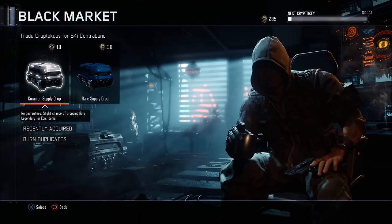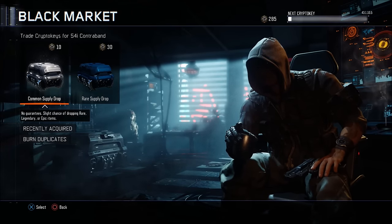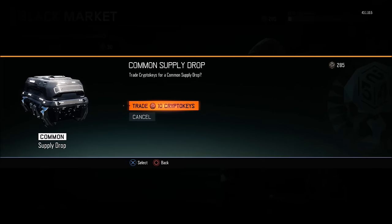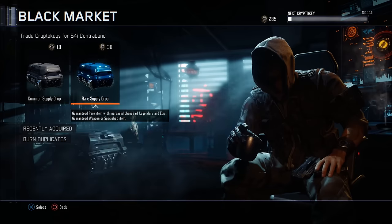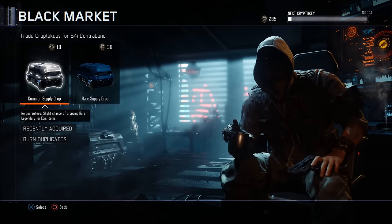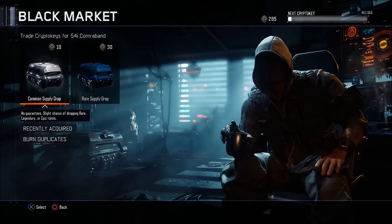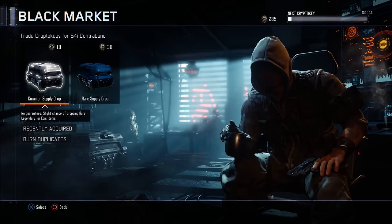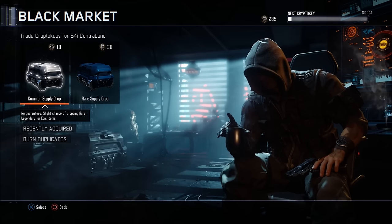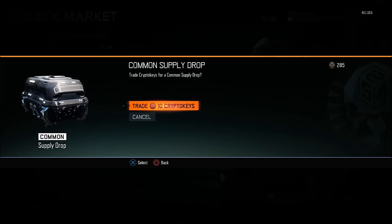Here we go. Last time I had a little bit of luck but not a ton. I think I'm just going to go straight through them — trade 10. Yeah, so 10 and 30 for the rare comments are apparently better. As you guys remember, you can get either an epic, a rare, a common, or a legendary. Let's see what we get first supply drop of the day.